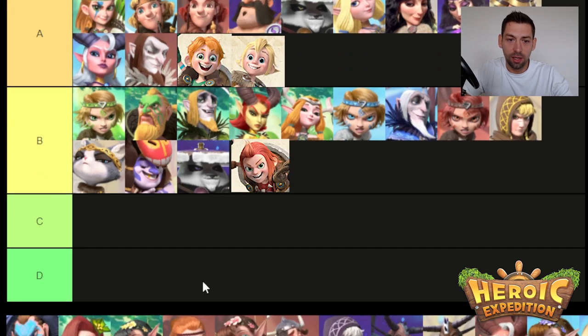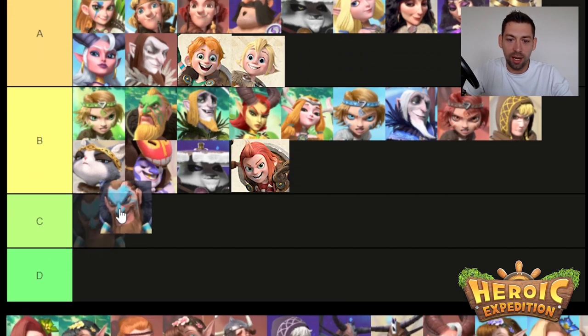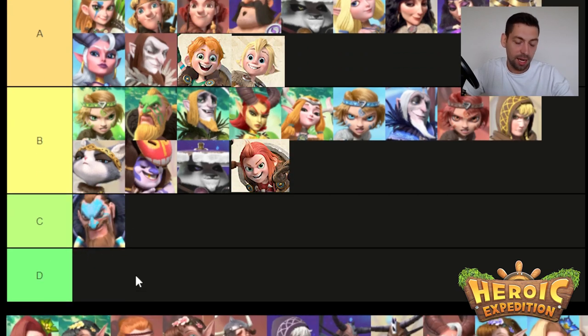On to C tier. We have Harris. Harris is like Horus but worse — he gets reflect but it's negligible, it doesn't really do enough. His entangle is what makes him halfway decent, and he will actually help push into the fish people section. But Harris you don't really have to use. Most C tier heroes don't need to be built — you use them if you have to.